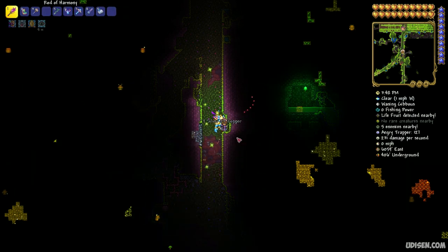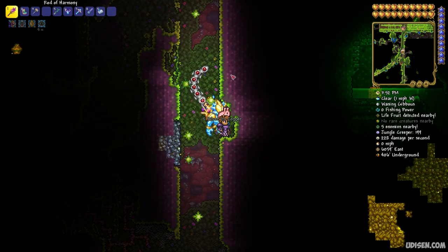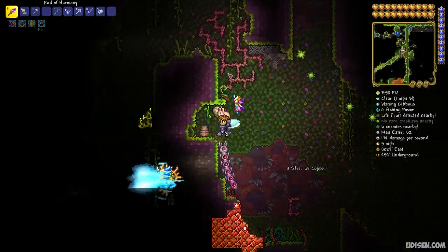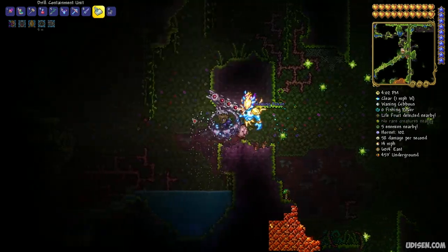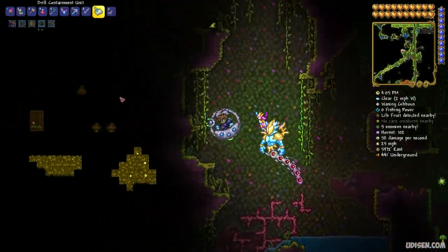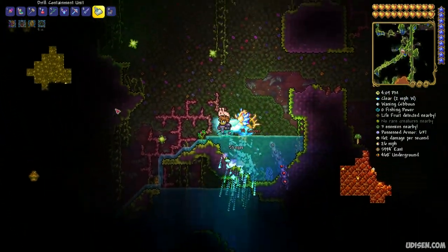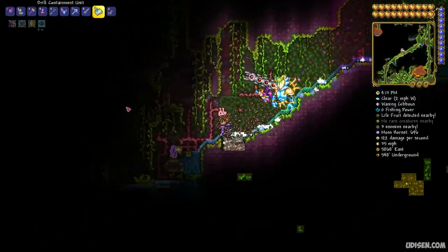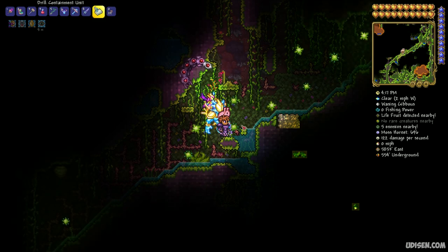Pay attention: in places where smooth blocks contact underground grass blocks, a new ore called Chlorophyte can spawn. It has a green color - wait, it is Chlorophyte. Now it's Tungsten. So explore the underground jungle system and you will find Chlorophyte ore growing up like a plant, but extremely slowly.